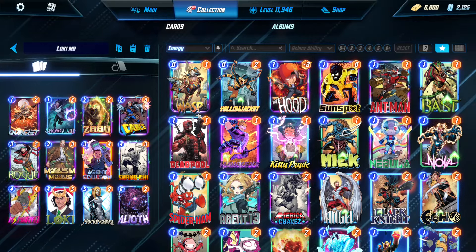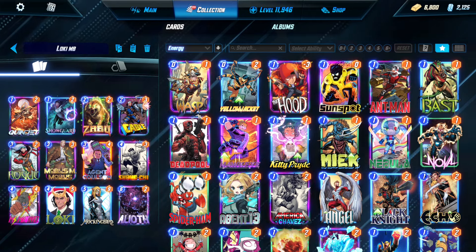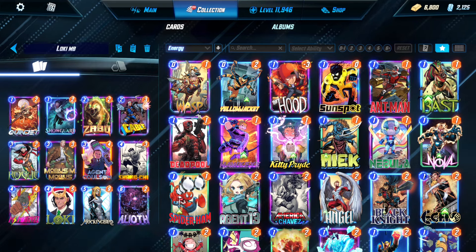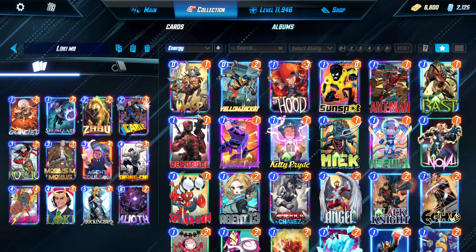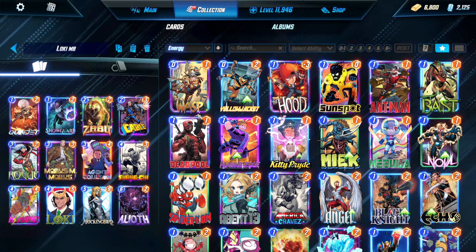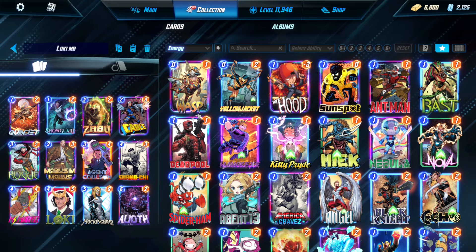Everyone, I'm back with another Marvel Snap video and today I'm playing Loki Mockingbird. This was the day one Mockingbird deck that I tried and I took it all the way to getting an Infinity Ticket. A quick summary of how this deck works: we can generate a lot of cards in our hand, which will usually discount Mockingbird heavily to do a huge swing. If you are in trouble, we can also play Loki and use the opponent's cards against them.